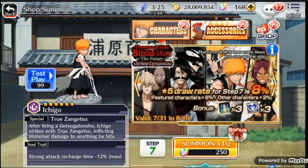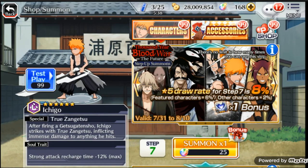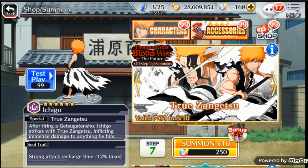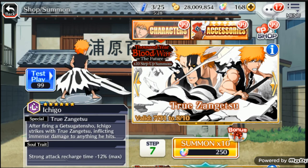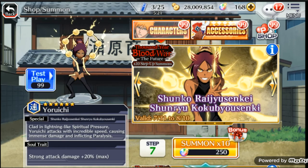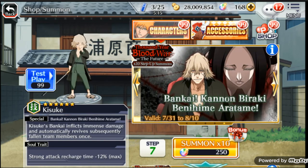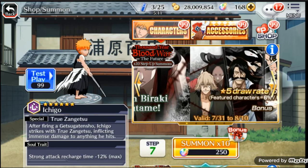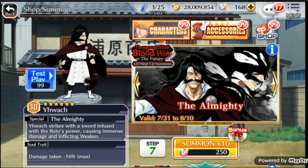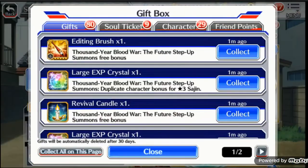Oh well — my Kisuke is pretty good, I'm all set. I might come back and do one more multi on this banner just to try and get one of these guys. Yoruichi is so awesome — I love that form. If you guys watch Bleach Cowboys' video you'll see how awesome she is. Kisuke's the man, but I didn't need another tech type. Honestly, Yoruichi is probably the only other one I actually need because I need another mind character that's really OP.